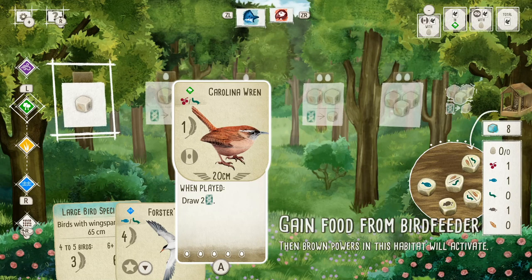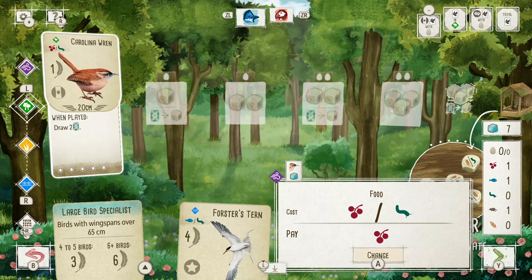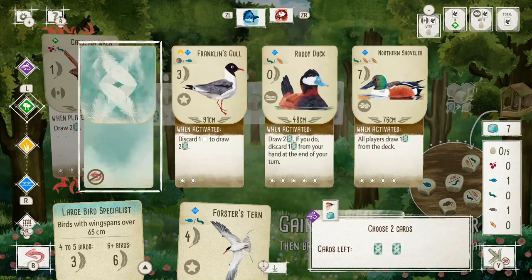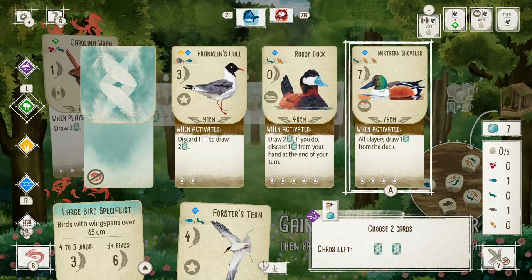I'm gonna go ahead and do that. So I can put this card — this goes in the forest row. I will pay with the one berry I have. Carolina Wren! 'A single male Carolina Wren can sing nearly 3,000 times in a single day.' It has some trivia that I probably won't pay attention to. When I played it, it lets me draw two cards. I'm probably looking for ones that meet that bonus.